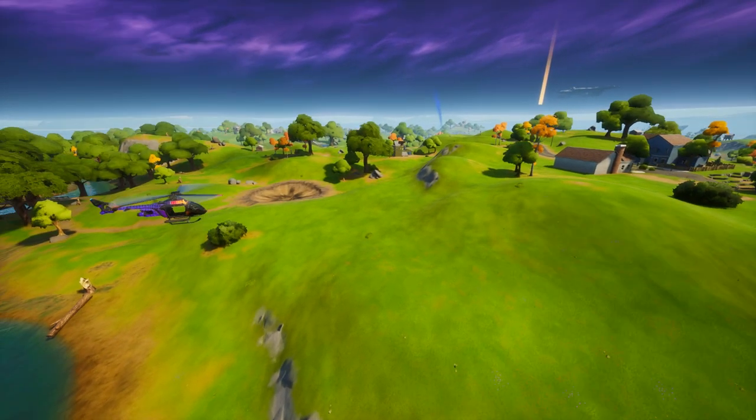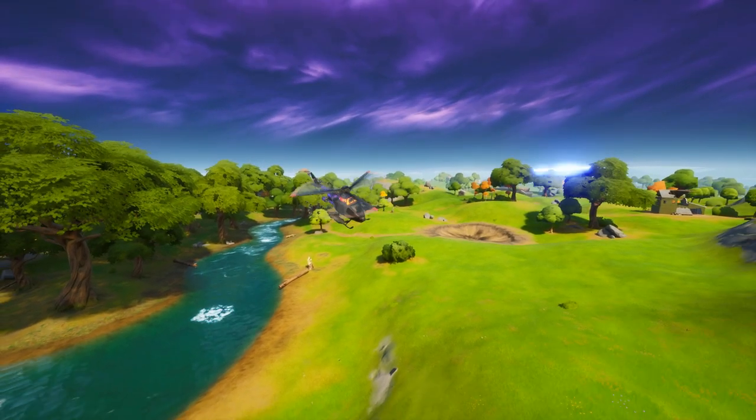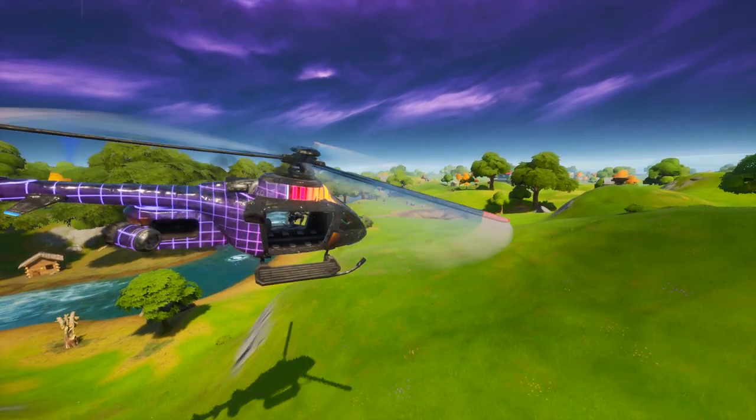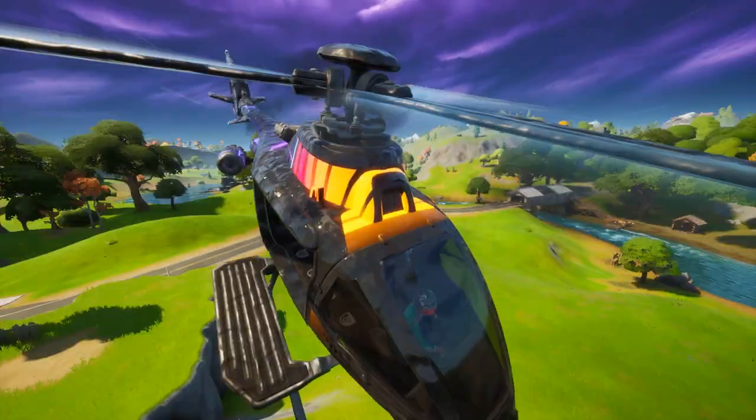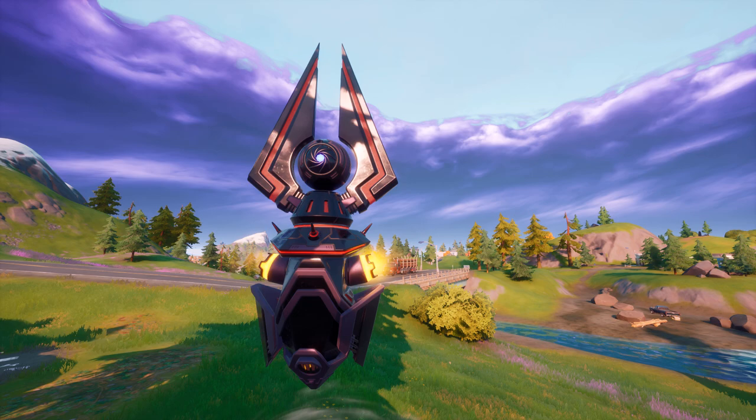Last but not least is Salty Springs, right next to the Mjolnir landing site. It'll spawn right outside of the actual Salty Springs city. So be careful — if you hot drop there, you might actually die immediately to the gorger.